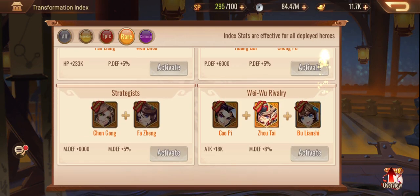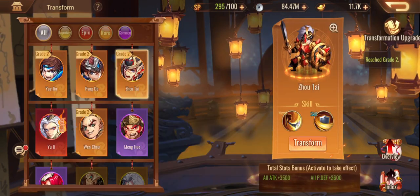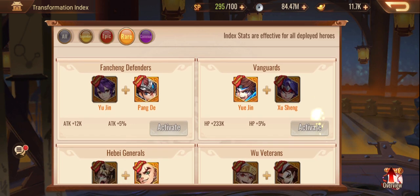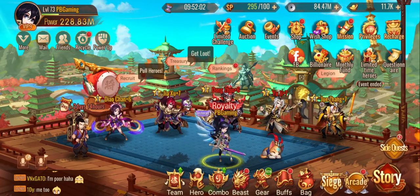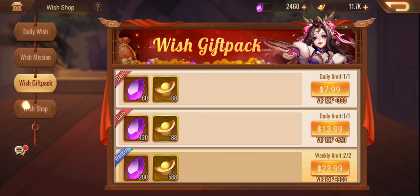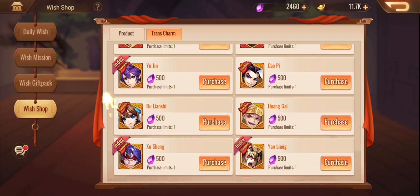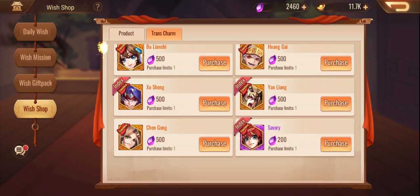Am I close to any other combos? Not really. Wait — you can actually see there was another one glowing: Zhu Sheng and Yu Xin. Let's remember that. There's the Wish Shop — Transform. So this is where things get expensive. I kind of want to save for Dong Zhao overall — I am tempted though. Don't tempt me game. Fine, I'll buy the cheap one.